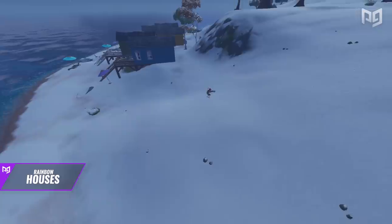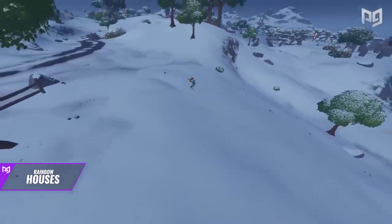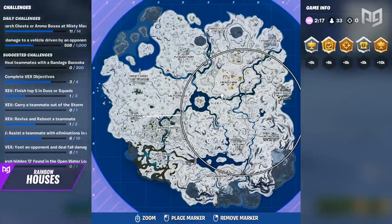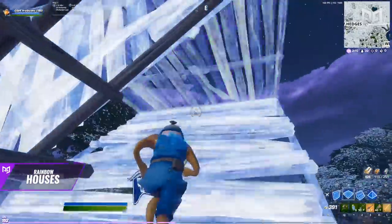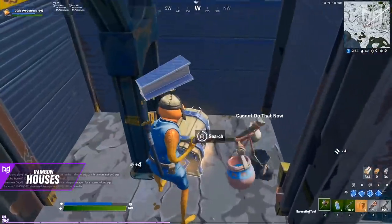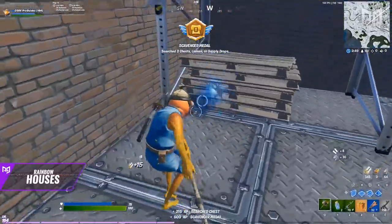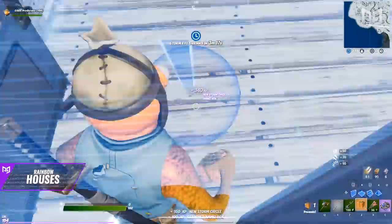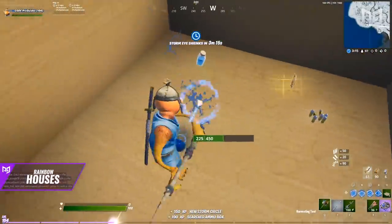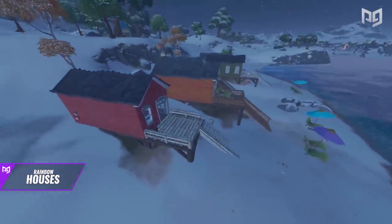One thing to keep in mind with the rainbow houses loot route: the zone often ends up across the map, forcing you to move with one or two minutes remaining. However, the great loot and solid materials heavily outweigh the storm risk as long as you keep a constant eye on it and make a move when needed — don't get too greedy for loot.